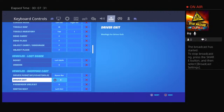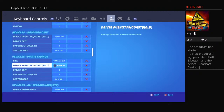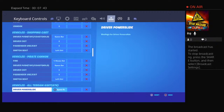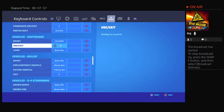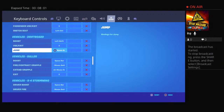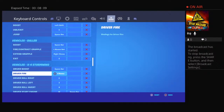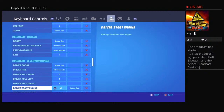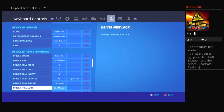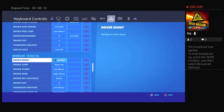Boost is left shift, unhook is E, driver push tab, coast hold spacebar, driver exit E, passenger use E, switch seat left control, fighter mouse button. Driver boost spacebar, driver fire left mouse button, driver steer right C, driver steer left V, driver backwards S, driver exit E, driver free look right mouse button.